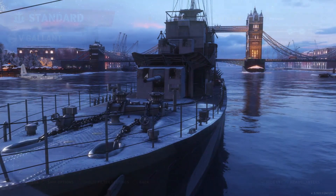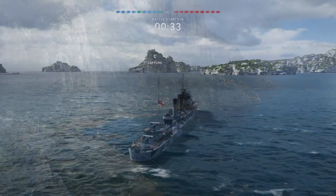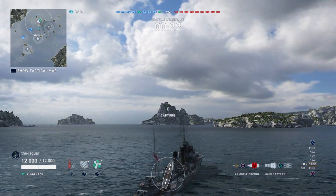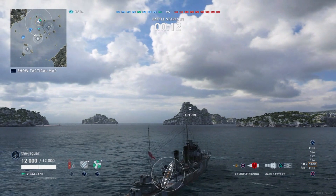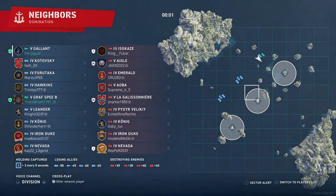That's it for the ship and commander setup. Let's go out in a standard battle and check out some highlights. We're in a standard battle on the Neighbors map. The thing that really surprised me about the Gallant was the single-fire torpedoes. In the past, I've seen a straight line of torpedoes coming at me with no idea what they were, and when they hit they completely devastated whatever ship I was in. This is kind of cool and kind of extraordinary — it is something to get used to.